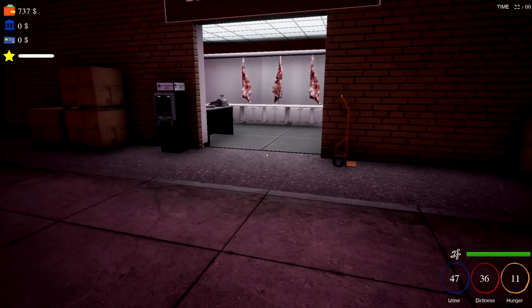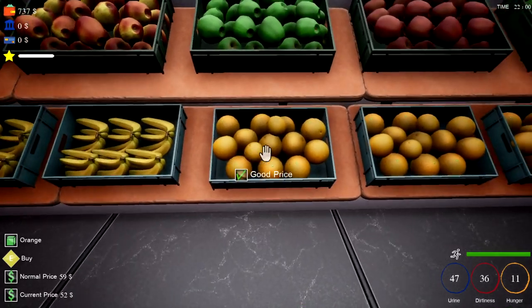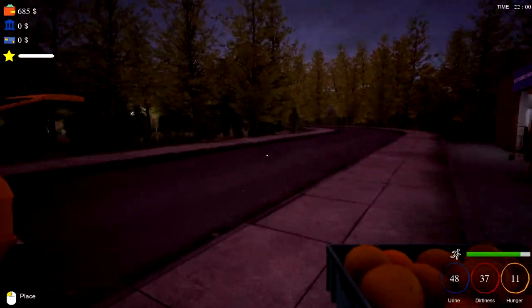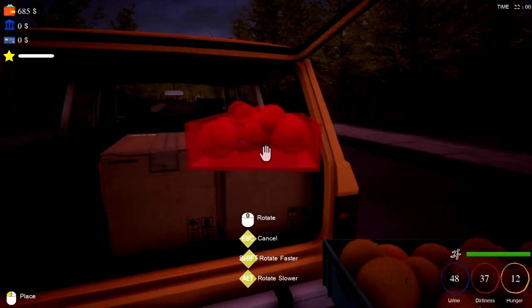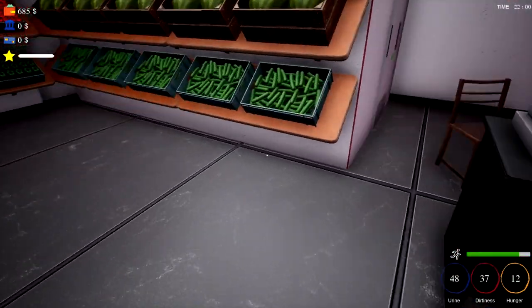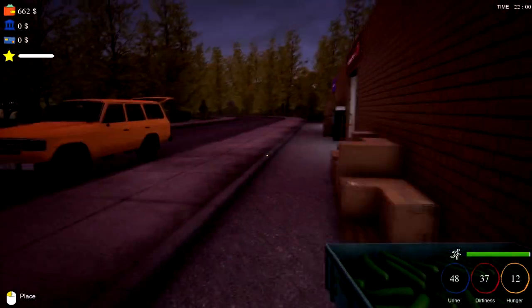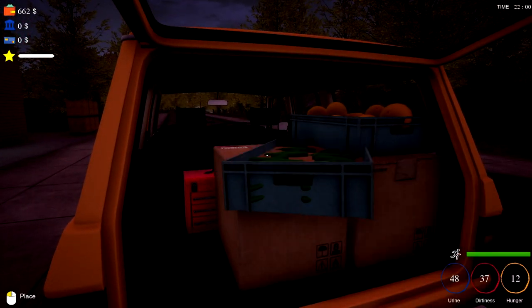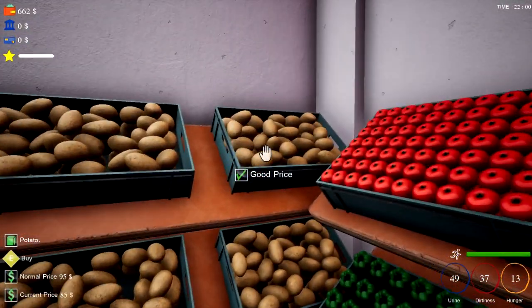We need refrigerated stuff - vegetables, high price, good price. Let's buy some of them bad boys! Thank god we can stack on top because that would have been a disaster. What else have we got here? Good price - a bit of cucumber. They're not fridges - it sounds like it but they're definitely not.